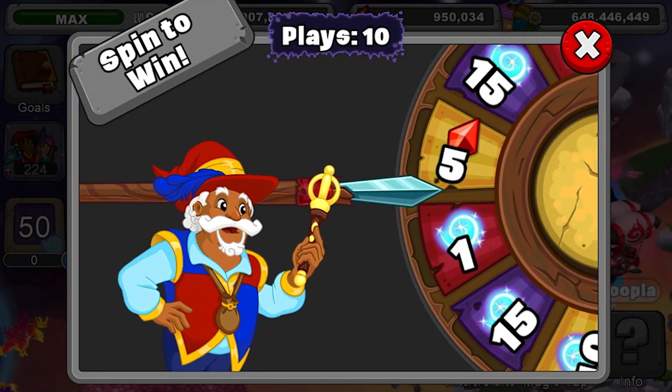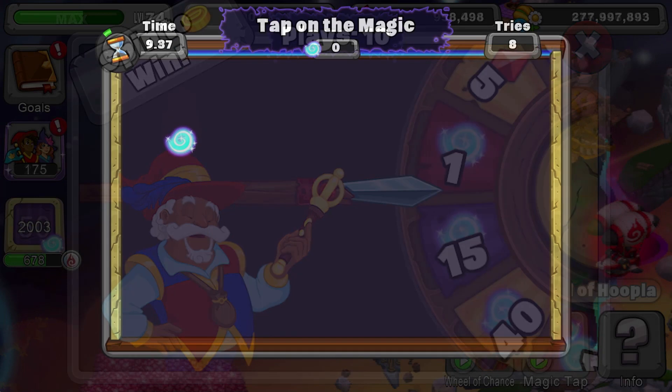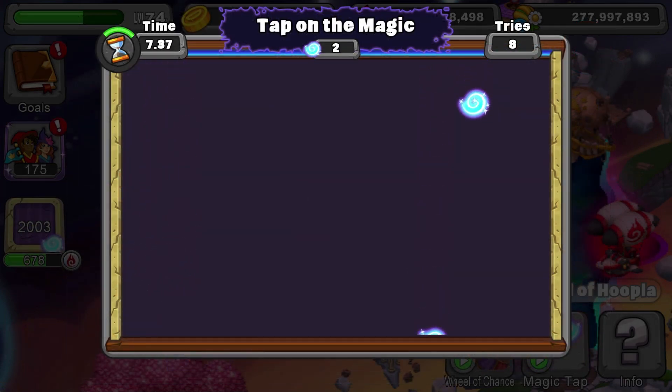Over at the games building, you can spin the Wheel of Chance or play the magic tap game. With ten plays per day, you'll want to come back and play daily to earn more magic and prizes.